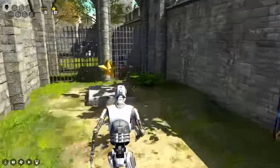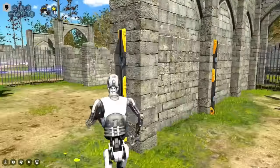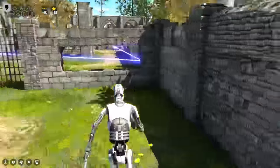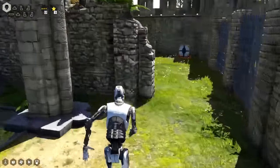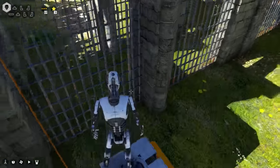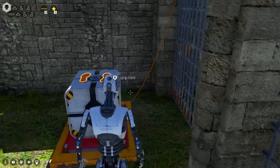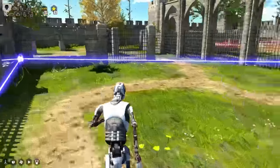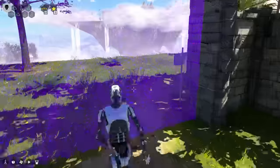Ta-da! That entire puzzle was just to get that block into this room. I thought I was going to have to do something really clever, but you just jump up a staircase that's so pre-made for you that you don't even have to place the block along the way. I thought at the very least I'd have to jump on the block, then jump up on the ledge, then pick up the block. But no — that might be the easiest star in all of Gehenna so far.